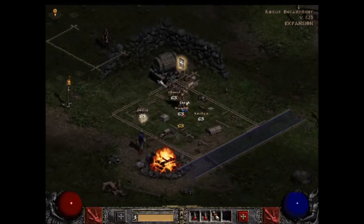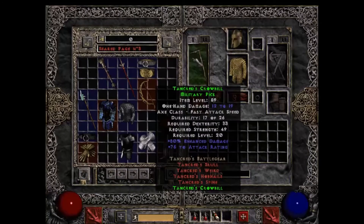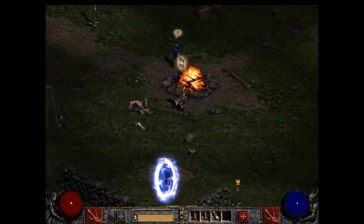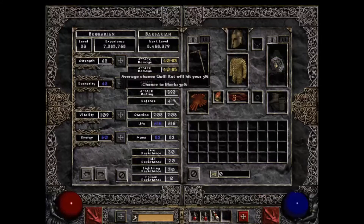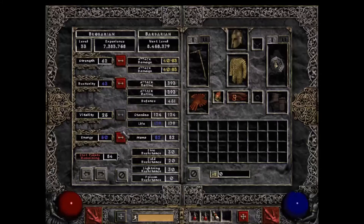I'm going to use this town portal and go to town. I'll grab a weapon and shield here so I can explain blocking for a moment. Blocking is a little different in this game. You have a base chance to block on your shield — this shield has a 75% base block chance. That's not your actual block chance, but it goes into the calculation: that base block plus a certain amount of dexterity can get you to a maximum block rate of 75%.